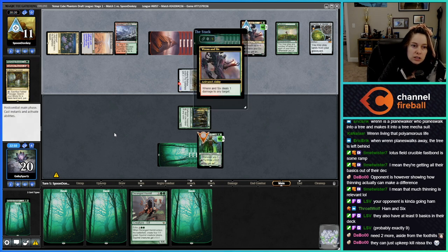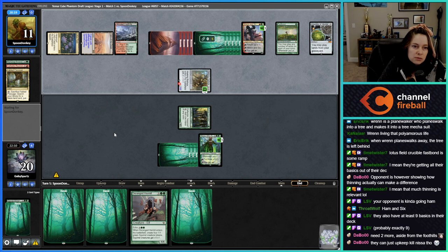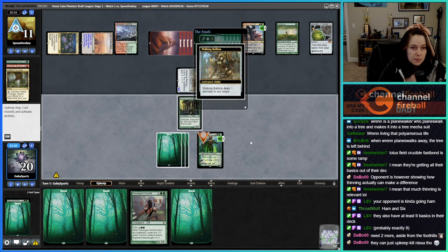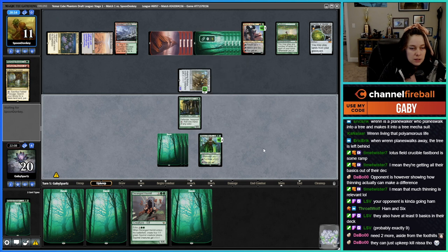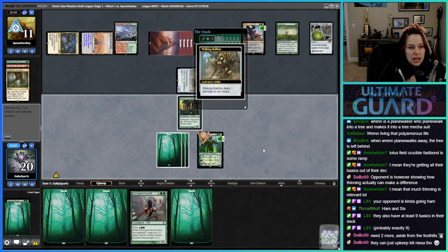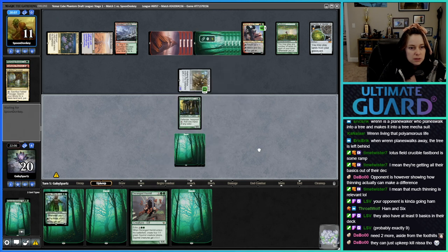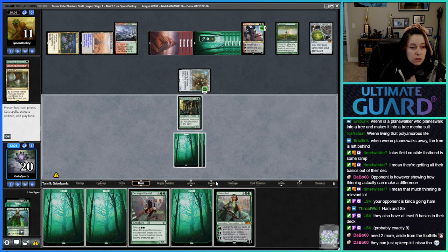They could upkeep just kill the Nissa and go down to two. Yeah, they're doing that. If there were a way we could have killed the Walking Ballista so they had to commit all their mana, that would've been one thing. But if we don't draw something good, I think we're just dead.